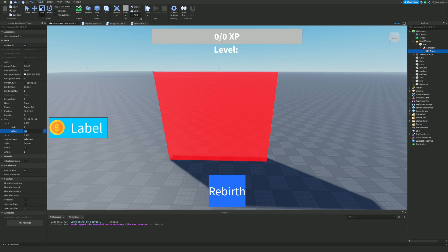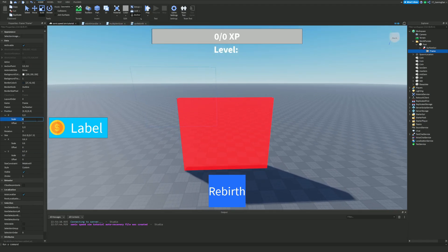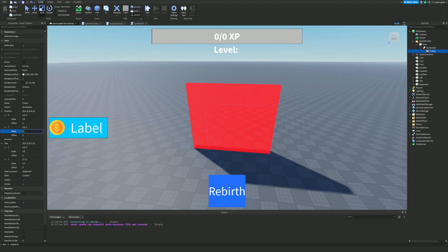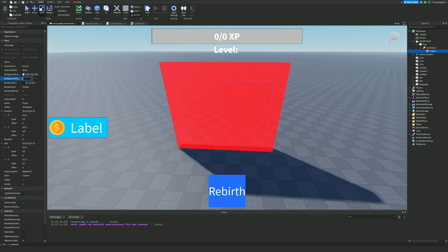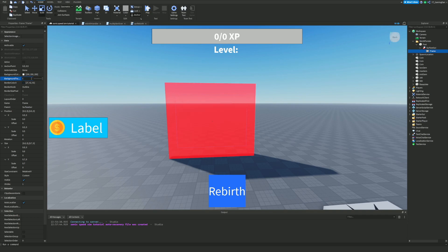For the Size I'm going to put 0.8 on the X scale and 0.7 on the Y scale, so we have a little bit of a border between the inside and outside. For Position I'll put 0.5 on X and 0.5 on Y. Now we have a nice centered element - this is our world portal where the GUI is going to tell us how much stuff costs.